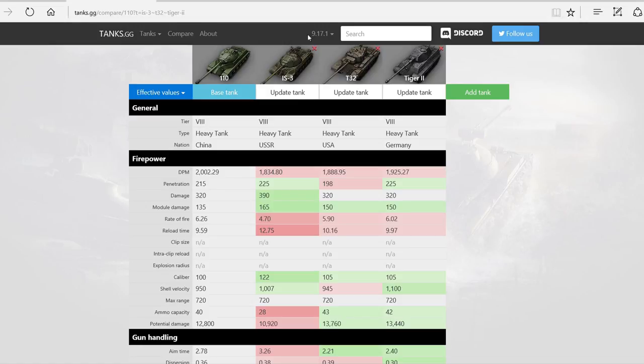Looking at the stats, I compared the 110 mostly to the IS-3, but also pulled up the T32 and Tiger II since they have similar guns and are popular at tier 8. The 110 has the best DPM out of this bunch — one of the best DPMs of all tier 8 heavies, although the Caernarvon beats it. It gets 215mm of penetration, which is okay but not superb — the Tiger II and IS-3 have it beaten there. Alpha damage at 320 is just not as good as the IS-3's 390, and you really feel the difference.